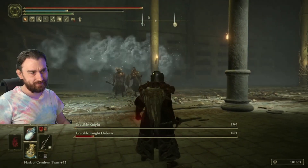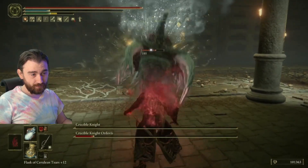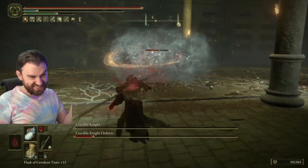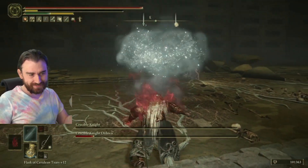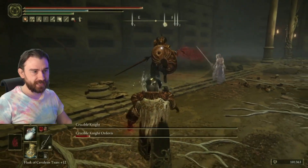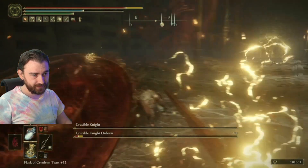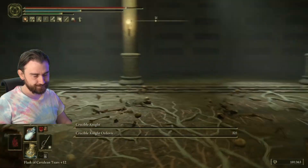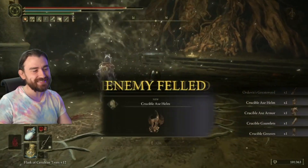Your Mimic gets tanky enough to hold these guys for a pretty long time. As you can see, they don't have super much HP and they don't deal an insane amount of damage. You can fight these guys very early, so at that point that might be considered a lot of damage — but if you're a mid- to late-game character, this should be kind of an easy fight. At least with this strat!